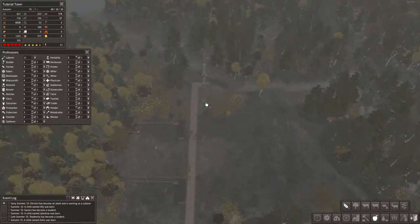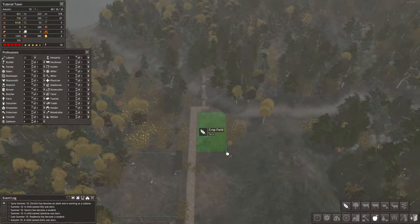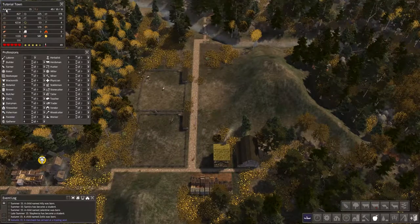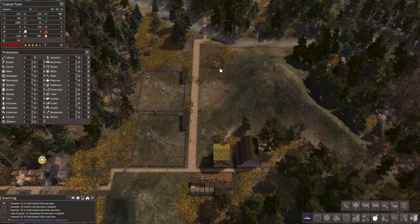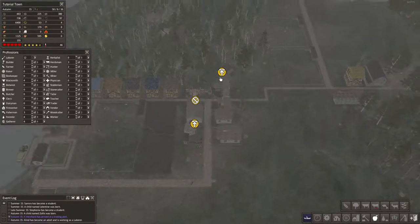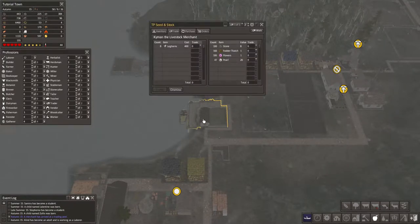Maybe we could put a field here since it'll be easier to clear. That one will probably be done before this one since there's so much to clear and we're in autumn now. Hopefully they'll get it cleared in time. I'll switch this one to watermelons now that they're done, and then that one can be another kale field — maybe I'll put another watermelon field in there. And there's another trader already — this is crazy!